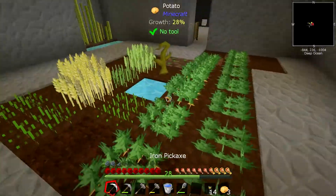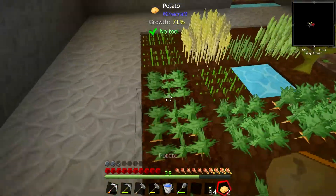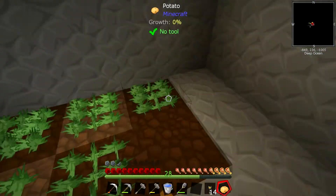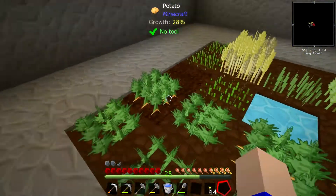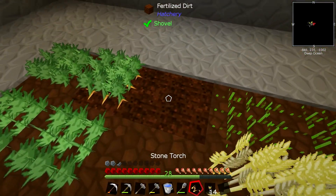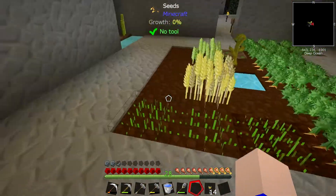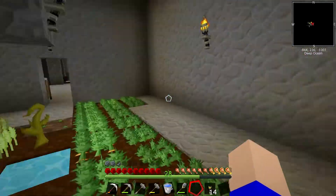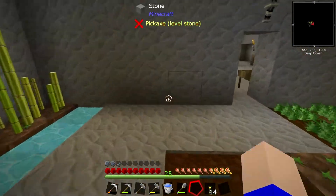Luckily there was some water there to catch that mess. We don't want that there — we want that there, and there, and there. We want one potato on this and we want one wheat on this as well, like that. So that can grow quicker and we can spread the wheat quicker. Even though we've only got two fertilized, we'll be able to spread much, much faster with everything we've got.